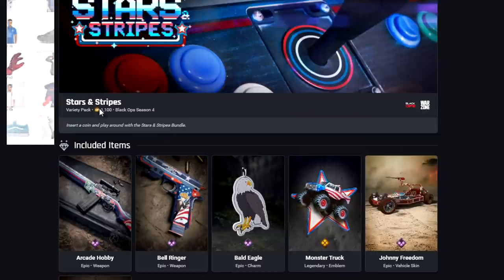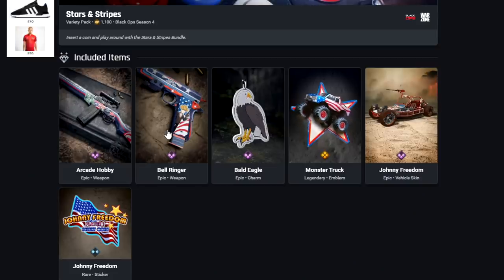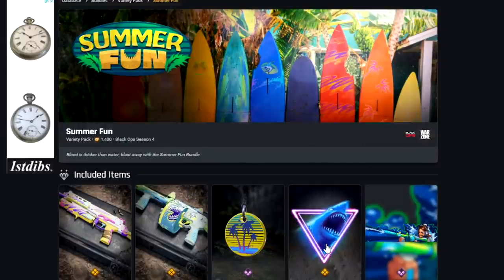Stars and Stripes for 1,100 COD points — with the 4th of July coming up soon. We've got the Arcade Hobby as the DMR blueprint, the Bell Ringer for the 1911, the Bold Eagle emblem, and a Monster Truck Vehicle Skin, plus a Sticker. I like that emblem straight away.